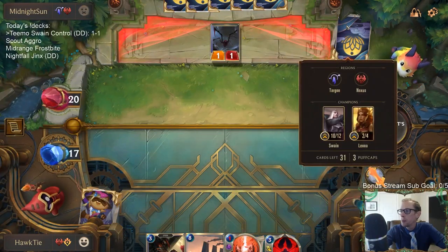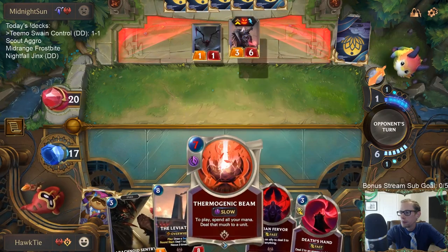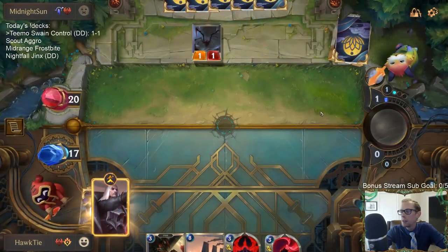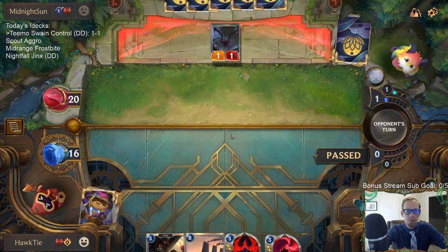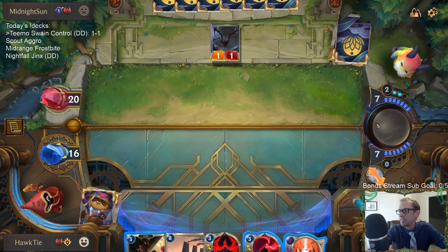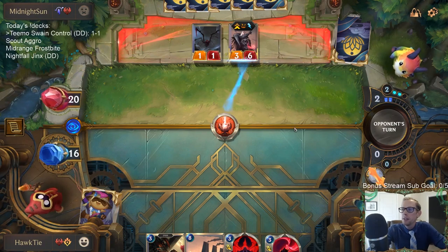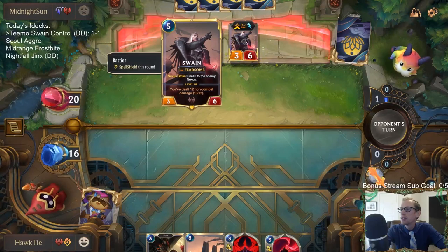Their Swain's at 10, mine's only at six — but I can do seven damage. Can't do something to level up their Swain, and even if they did level up Swain it'd only be at seven so we'd still be killing it. How's Deep been treating you in this metagame? I think we already did this — no Bastion. Ouch. Yeah, that's pretty good.